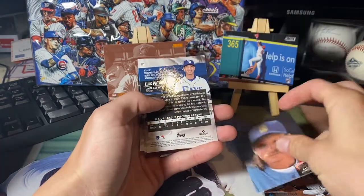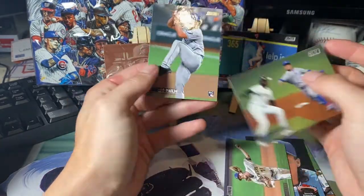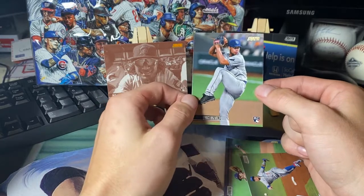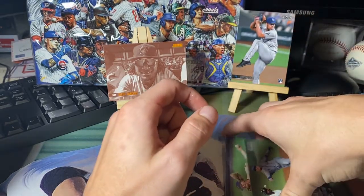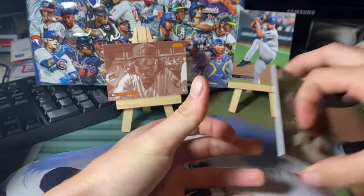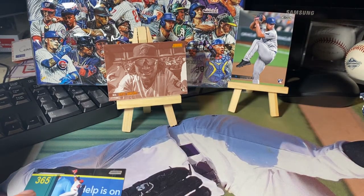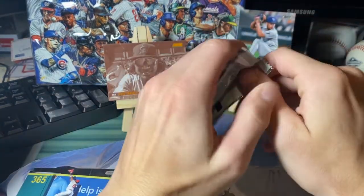Some sort of insert, Randy Johnson. Flip it over: Josh Hader, Javi. Luis Patiño — he is nasty. They picked him up from the Padres in that Blake Snell trade. He is going to be very very good, it's just a matter of putting it all together. It's nice to see him in a Rays uniform, though it does look photoshopped — probably the same photo they used on his Topps flagship card. Set that Joe Adell aside. On to blaster number two.